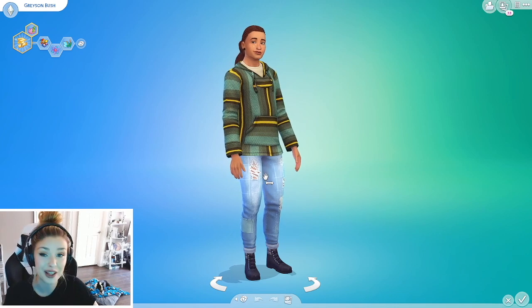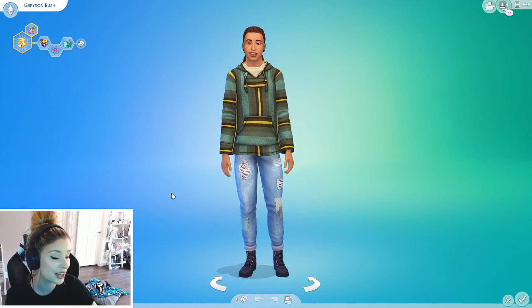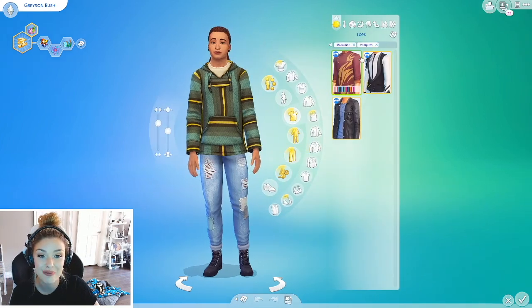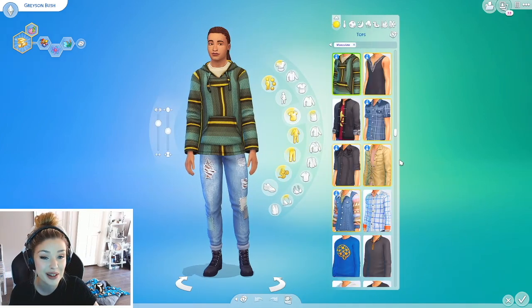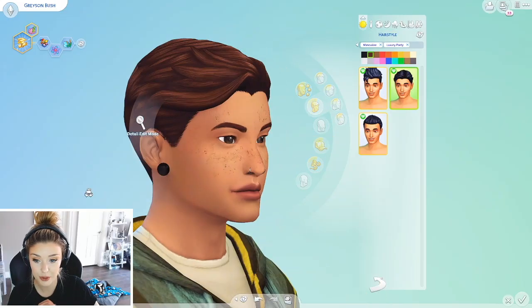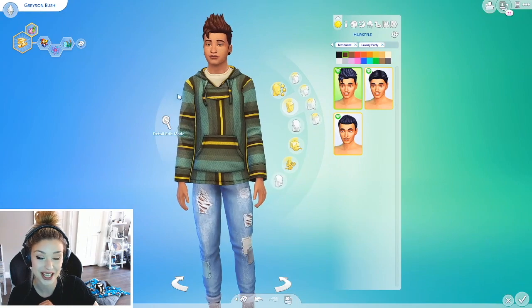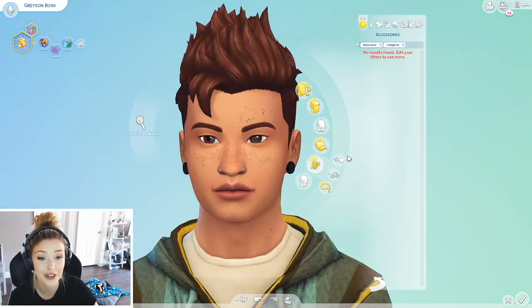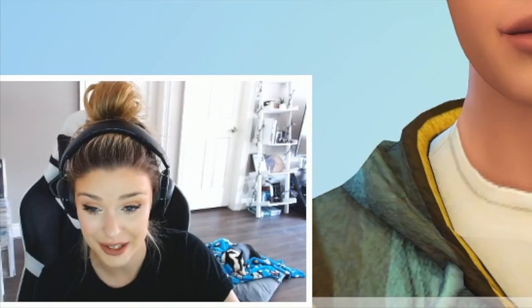Okay, now we're going to do Grayson. These guys are actually brothers, they look pretty similar. He has Luxury Party Stuff and more of like an outdoor retreat kind of style. A couple of options here, maybe we'll go like this. Do we have accessories or anything? He's got the double nose piercing which I really like. No accessories. What about face paint or anything? That's a big old negative.